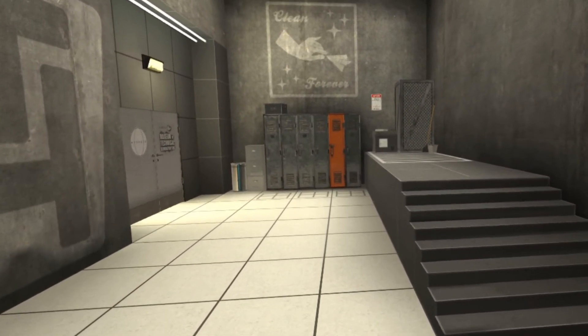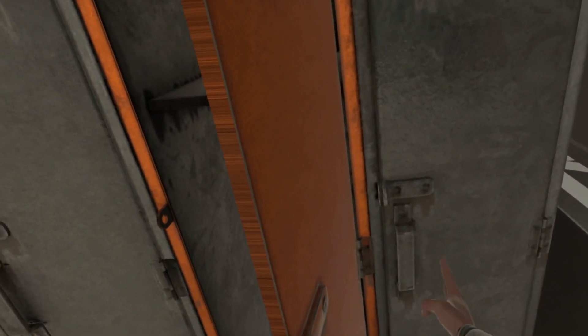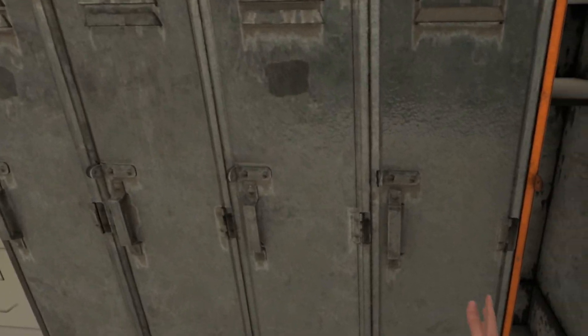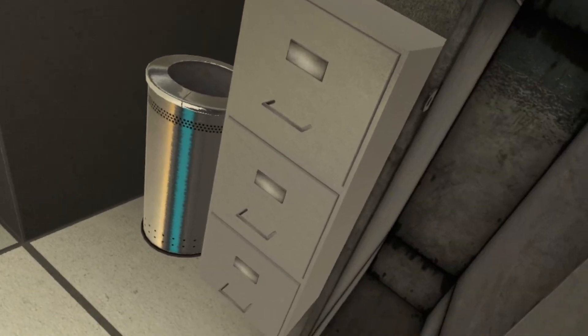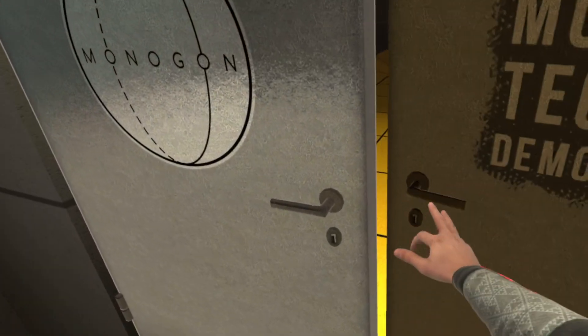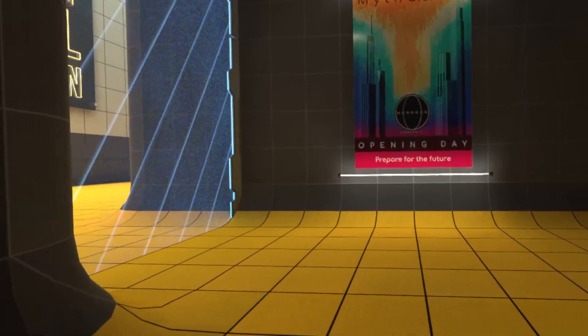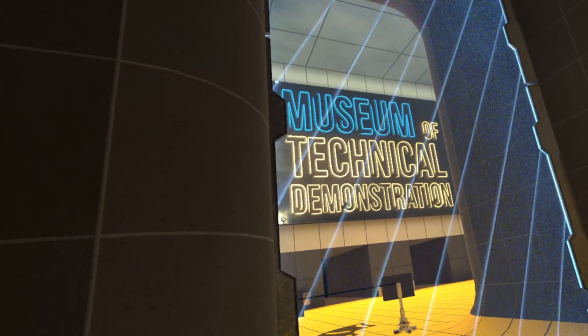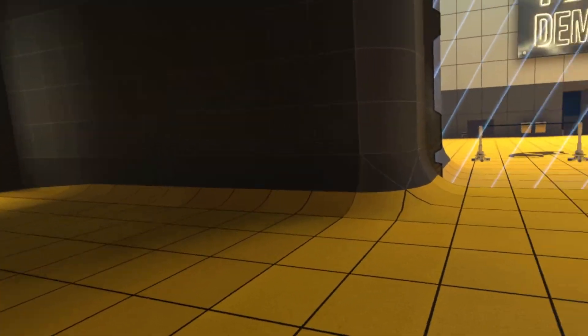Alright, well that was a long loading screen. We've got another orange locker. I should probably check the other ones as well. This one, however, does not have our crowbar. That's unfortunate. Are these all empty? This one - is there anything under there? No, there's not. I think we might be out of luck in terms of supplies. Not that we need anything yet - we haven't found any monsters or anything. Let's see what's in here. It's very yellow. Hello, and welcome to the Museum of Technical Demonstration.